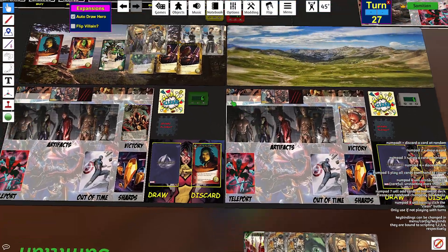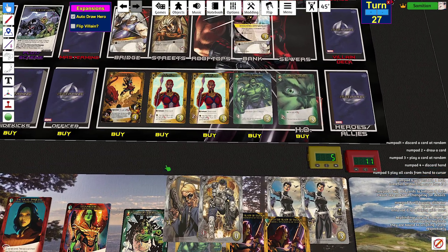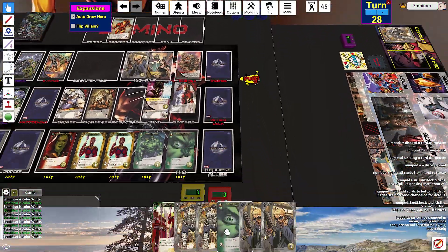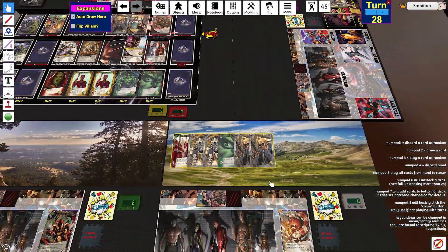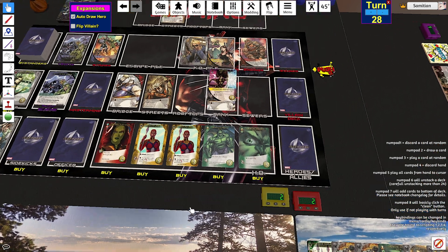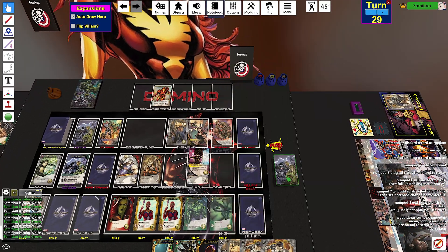Am I fighting this? Do I have the thing to prevent it? No. Where is that card? I need it. I don't like that I'm wasting so much attack. I want to KO an officer this turn. Do I have a wound to KO? No. I'm going to fight you for five. I'm going to buy a sidekick.